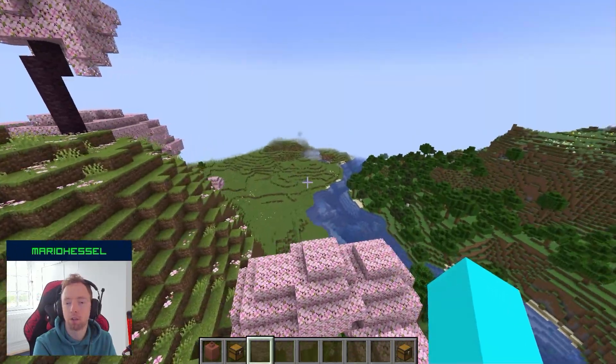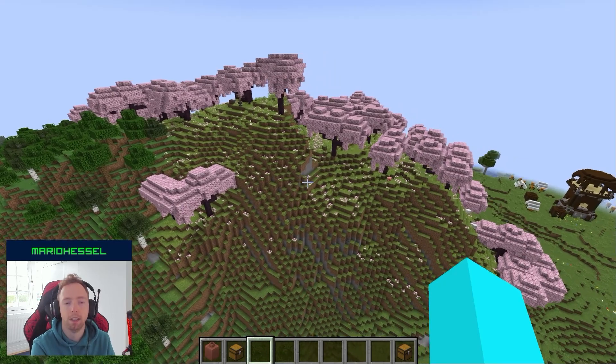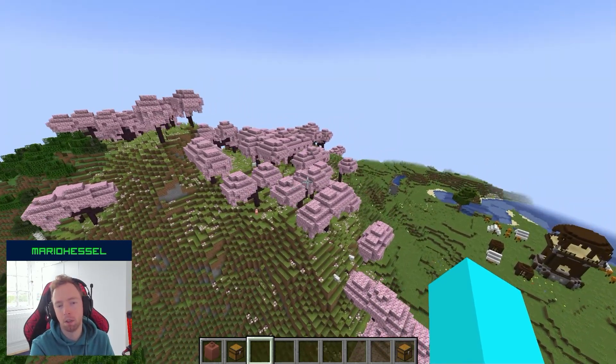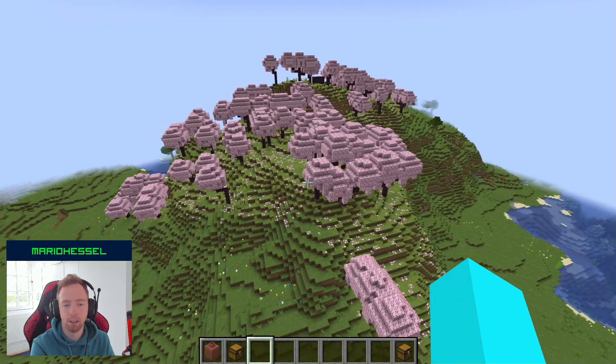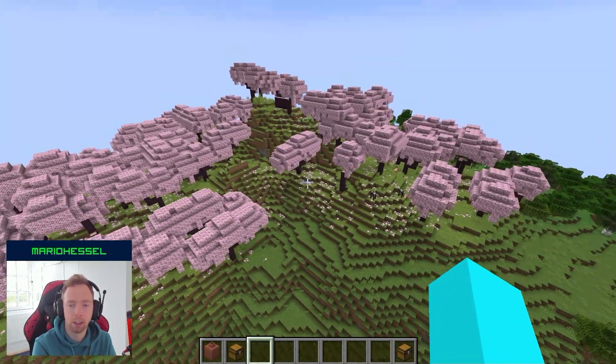In this new update as well, we have a new biome called the cherry grove. It spawns at the same level as mountains. I think it's not really rare here, but it's there. It will spawn cows, pigs, and sheep.